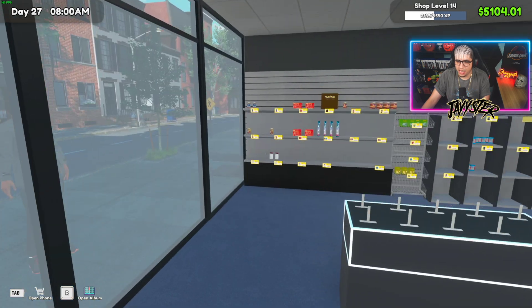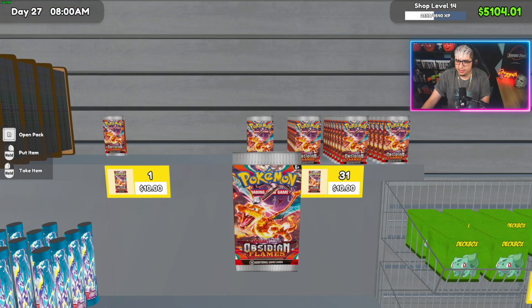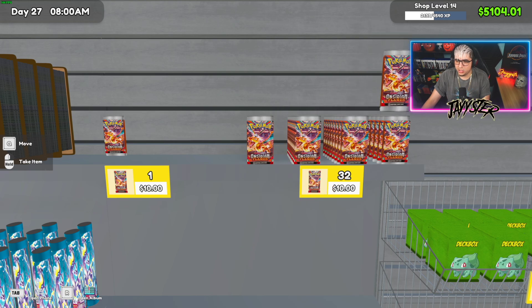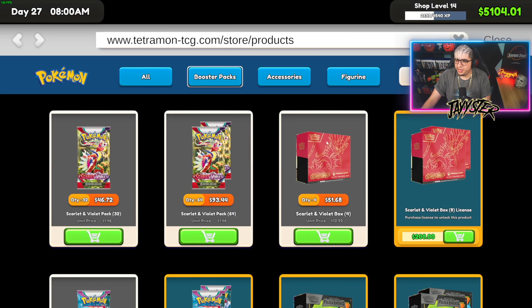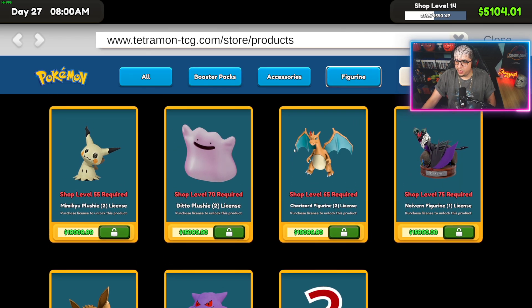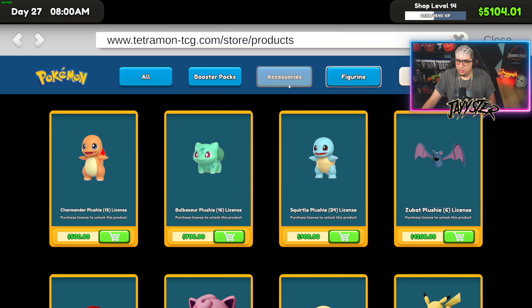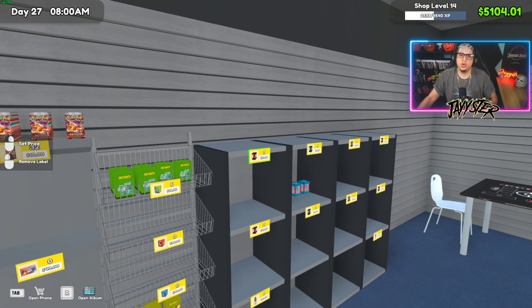The banner outside changed to a Pokémon Center — hashtag not affiliated with the actual Pokémon Company or Nintendo. We go into the shop and you can see the boxes, the packs, open up the phone, figures — all of it is here. That's how you install the Pokémon mod.